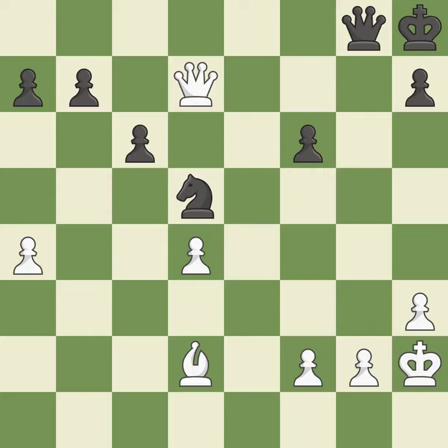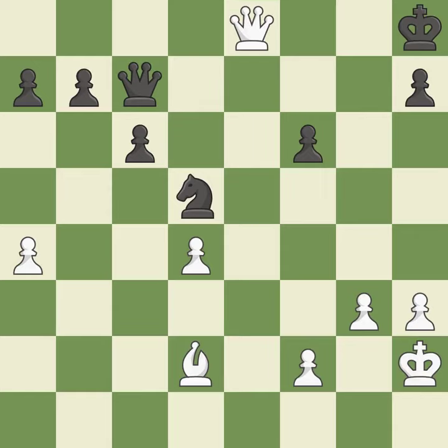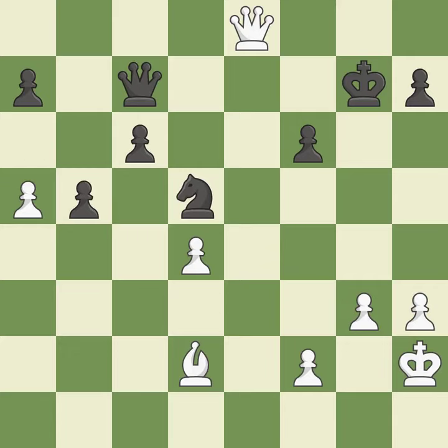This move puts the queen on a safer square. This defends the attacked pawn. This misses an opportunity to evade the check from the opposing queen — it is a mistake. This offers to exchange pieces of equal value; this is the only good move — it is a great move. This overlooks a safer approach to moving a queen — it is incorrect. This steps away from the checking queen — it is forced. A passing pawn could be promoted as a result of this — it is incorrect.